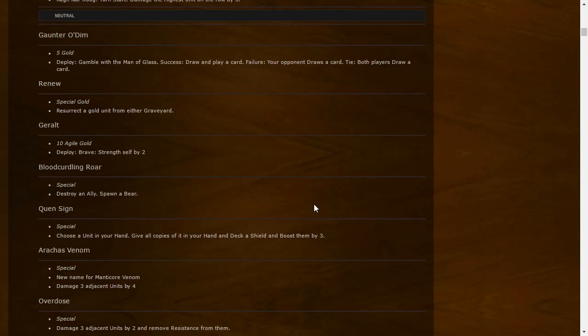Renew: Special gold — resurrects gold units from either graveyard. Very important. One of the weaknesses of Renew was that sometimes golds weren't dead by round 3. This change allows Renew to be more useful. With the faction ability changes — everyone being Nilfgaard now — it should allow players to run Renew more openly. I had a lot of success with it, especially in mill. If it doesn't have a target you really want, you can just mulligan it away.